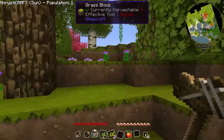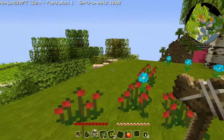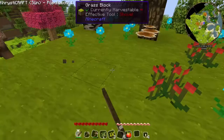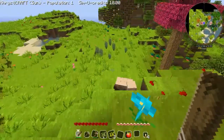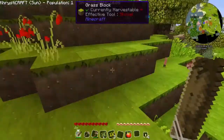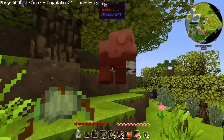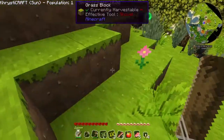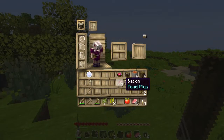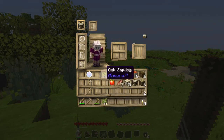Oh look, a pig. We're gonna kill us some piggies because we need food. Come here, you friggin' pig. Die! Thank you. Oh look, we got bacon - it came from the food plus mod, so that's good. Let's put our apple up here and our trees up here.